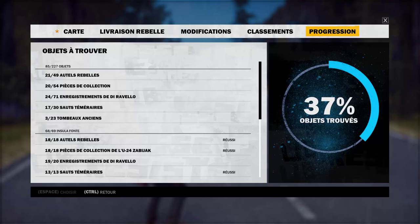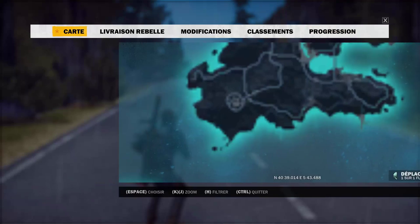Salut les amis, c'est Fusion64, on se retrouve aujourd'hui pour une seconde vidéo un peu spéciale, donc c'est pour vous montrer où trouver les sauts téméraires. C'était demandé par Vox Games. J'ai terminé de libérer toutes les villes, donc je vais te montrer ça. Comme tu peux voir, il y a 30 sauts téméraires au total, donc c'est parti, je vais te montrer ça sur la carte.